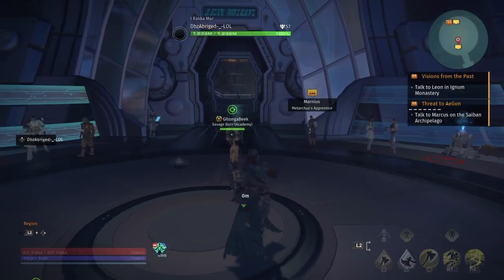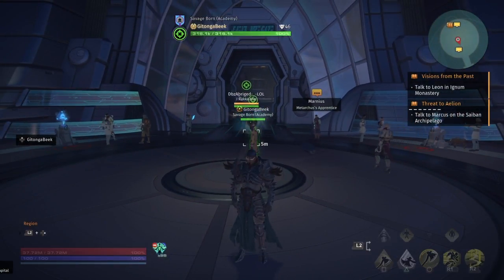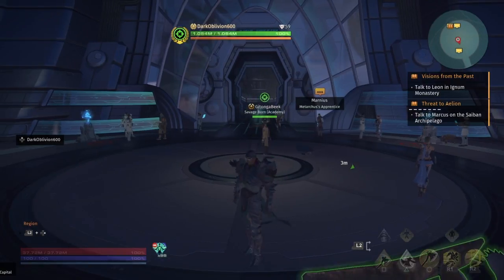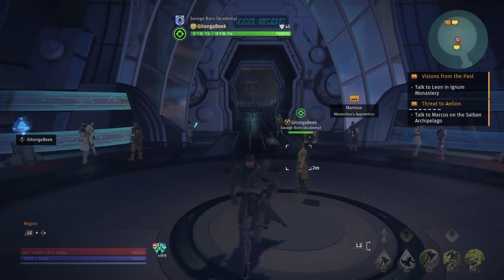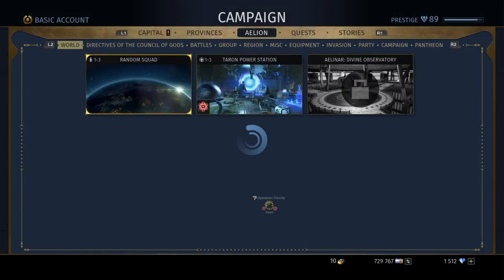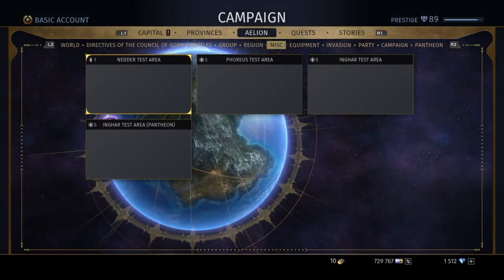A lot of these raids, dungeons, distortions, and Operation Aphelia are mechanic heavy, brutal, and unforgiving. You're going to need as much power, DPS, HP, and everything as possible to do these easily without giving yourself a headache. Trust me — get your might up as high as you can.